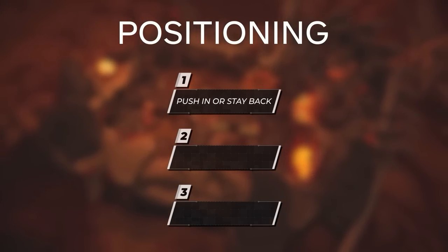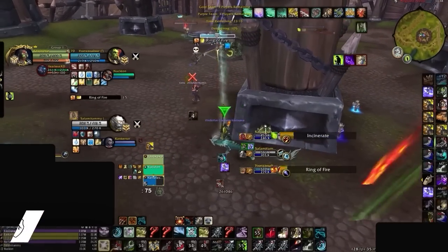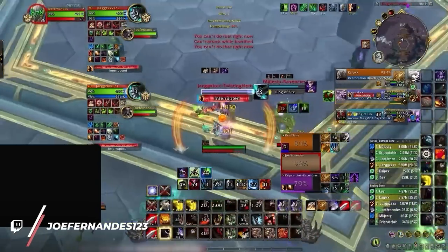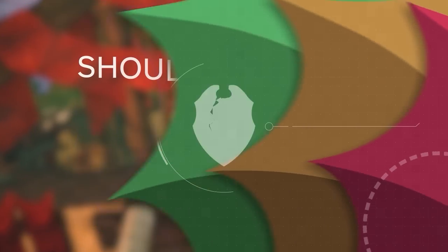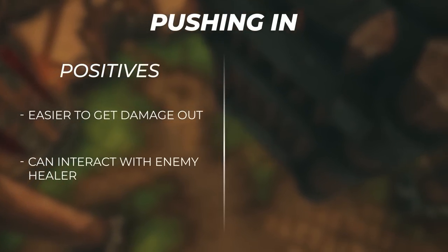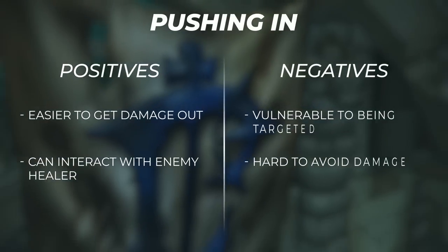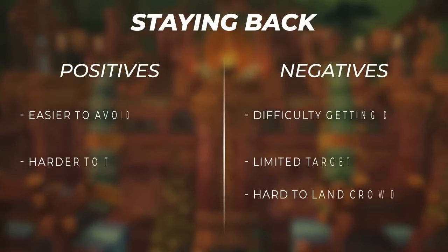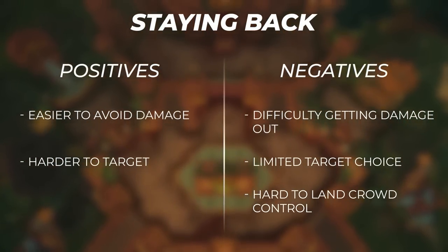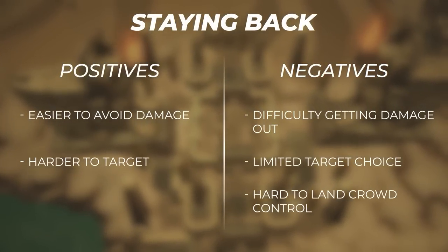The first thing you need to ask yourself is: should you push in or sit back? This is a pretty complex question, as some specs inherently prefer to sit back and play passive, while others need to be permanently in the action to get pressure rolling. Pushing in allows you to better accomplish two main goals: easily get damage out on the target you want, while also allowing you to more easily interact with the enemy healer. But it comes with the drawback of making you a lot more vulnerable when you are targeted.